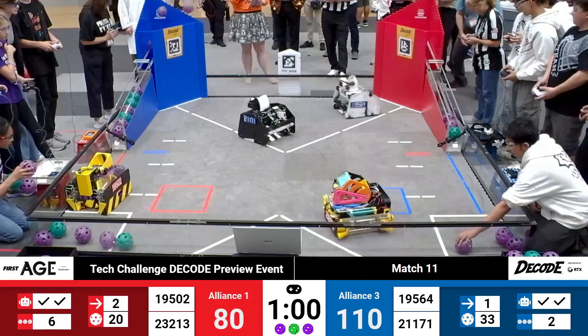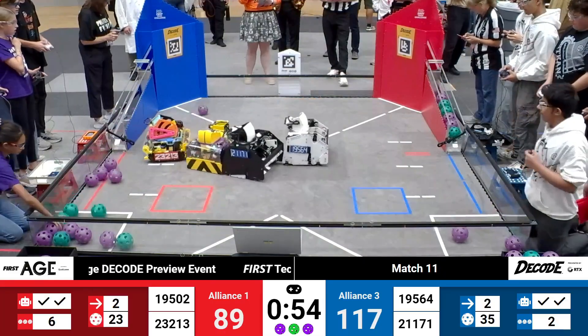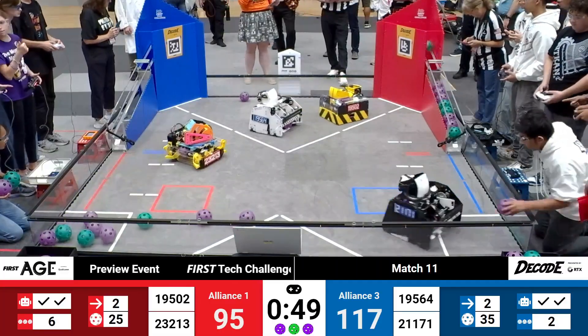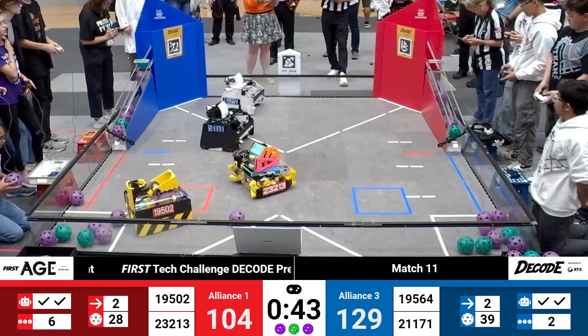Blue is the first to break 100 points in this match, with still one minute remaining. Red, though, following up as quickly as they can. First back to a launch zone is the Moment Makers — captain of the Number 1 Alliance and your number one ranked team after all of our qualification matches today.